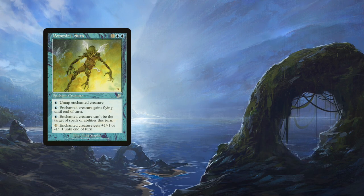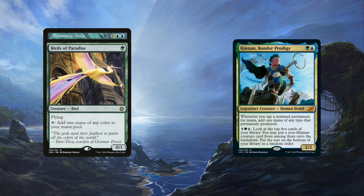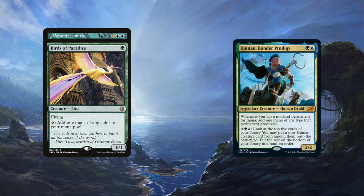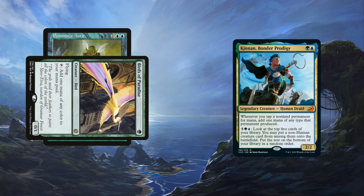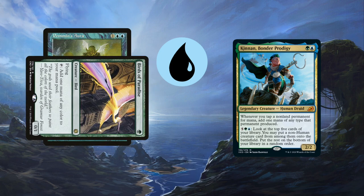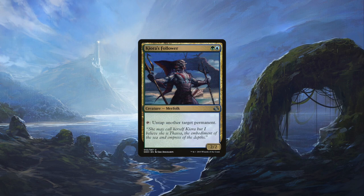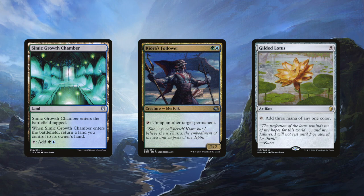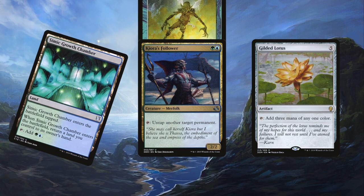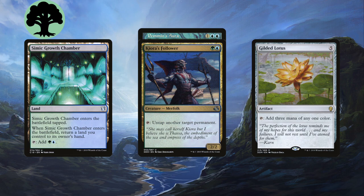You can go even deeper with multi-card combos, like a creature that taps for blue such as Birds of Paradise, combined with Kinnan — a new Ikoria card that says whenever you tap a non-land permanent for mana, you get another mana of that type. So if you enchant your bird with Pemmins' Aura and tap it for one blue, it actually makes two blue thanks to Kinnan. Use a blue to untap the bird, tap it again for whatever color you want, and then use all that mana on Kinnan's second ability to put a non-human creature from the top five cards of your deck onto the battlefield. Other multi-card combos include Kiora's Follower with a land or artifact that taps for two or more mana, like Simic Growth Chamber or Gilded Lotus: tap them for mana, tap the Follower to untap that mana producer, then use one blue to untap the Follower with Pemmins' Aura.